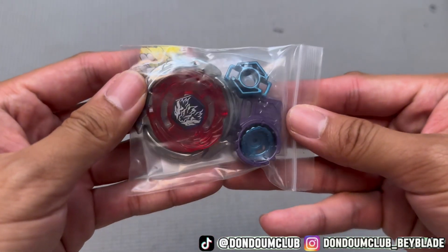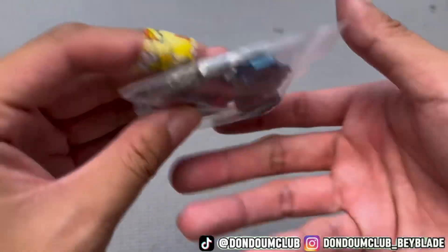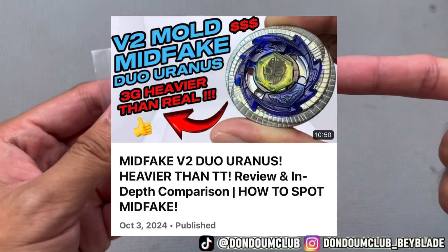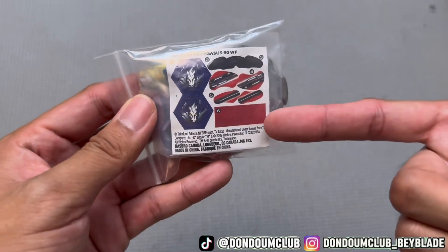Guess what we got — mid-fake winged Pegasus. We got dual Uranus, not winged Pegasus. What's next? Theoretically, Eldrago Guardian.